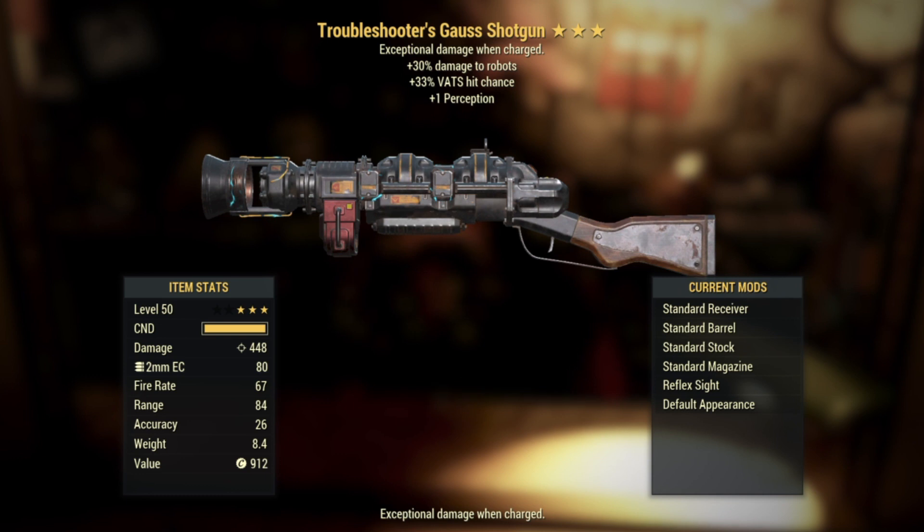Number seven — another Goss Shotgun, this time Troubleshooter's: plus 30 damage to robots, plus 33 VATS hit chance, and then plus one Perception. The last Goss Shotgun was definitely better, but this one's not too bad either, especially if your enemies are robots.